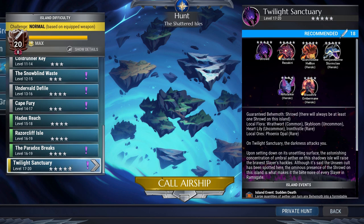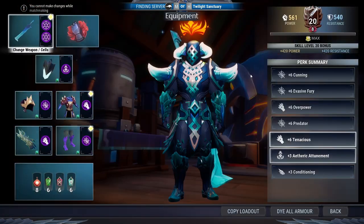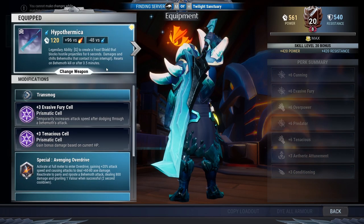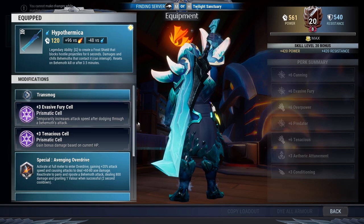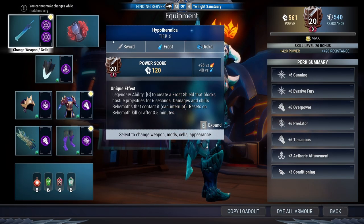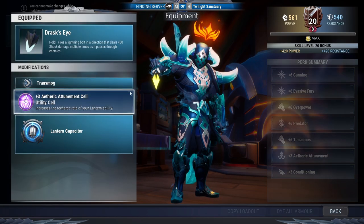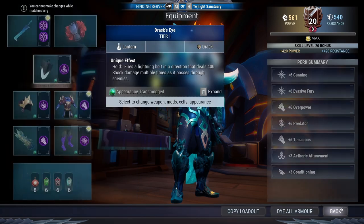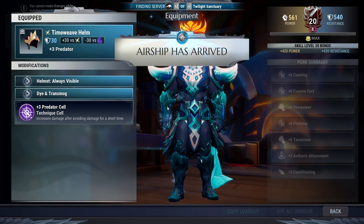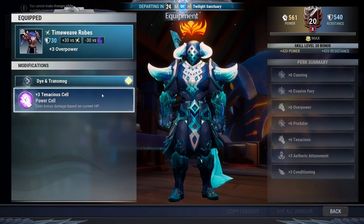Let's go ahead and head over to the Twilight Sanctuary. I'm going to be playing the sword. I use the Hypothermica Sword on the Twilight Sanctuary just because I like the ability to fight Scorchstone Hellion, even though we are pretty much going exclusively for Shroud. When I hunt on this island, I like using the Frost Weapon because I think Scorchstone Hellion is the big threat there.